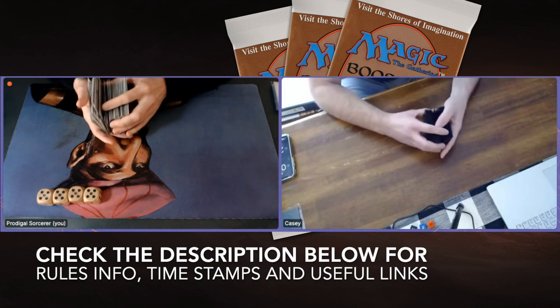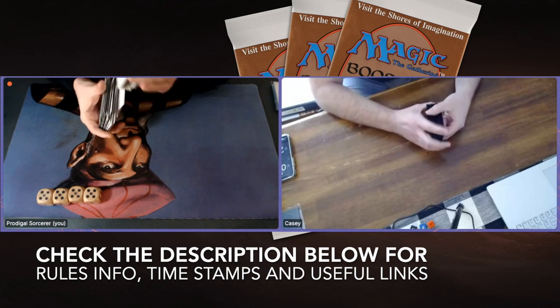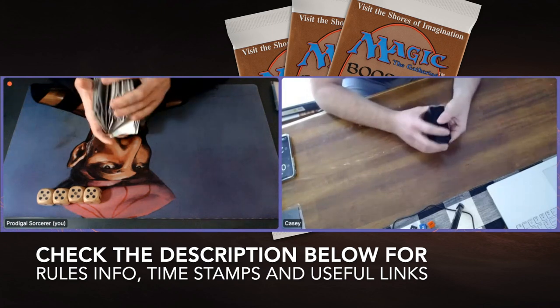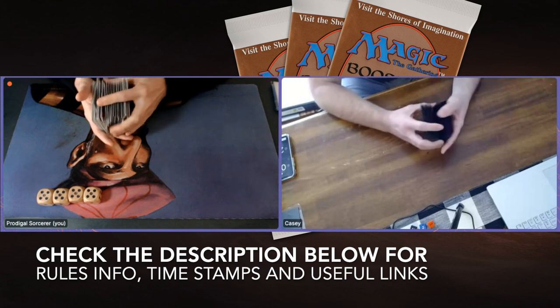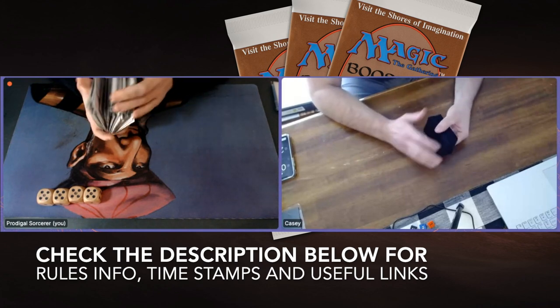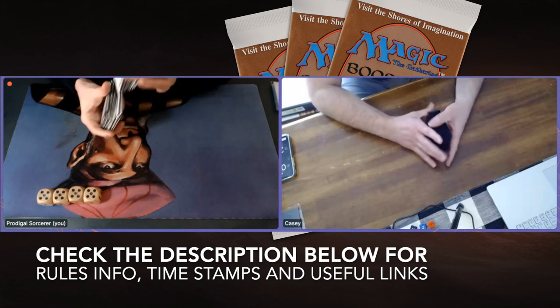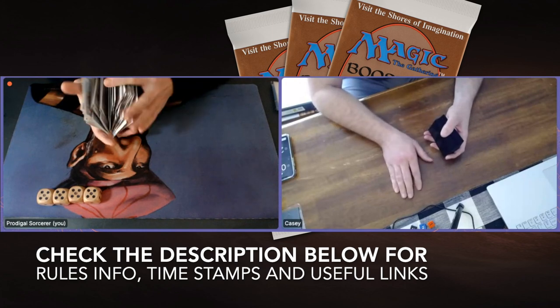In the description below you can also find several timestamps. One of those timestamps reads MTG Games — if you click on there you'll go straight to the games, skipping the deck text section. Some people enjoy watching the game first and then check out the deck text later, or just leave the deck text as a whole. That's up to you as a viewer on Timmy Talks. Now I'm going to start with the deck text, starting with my own deck.